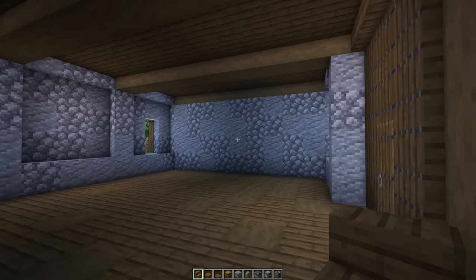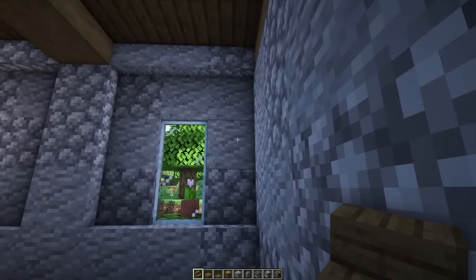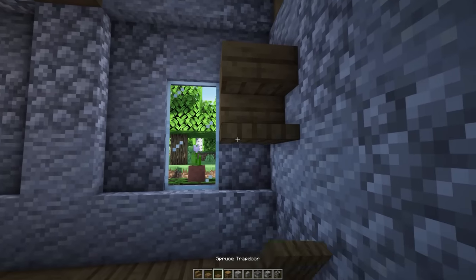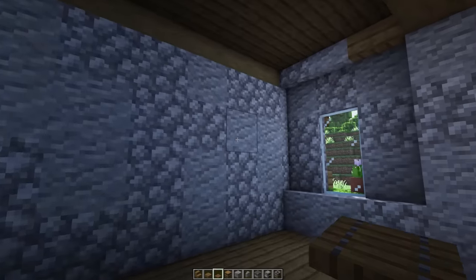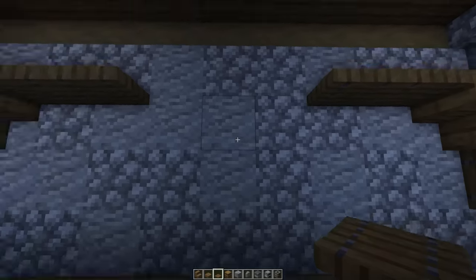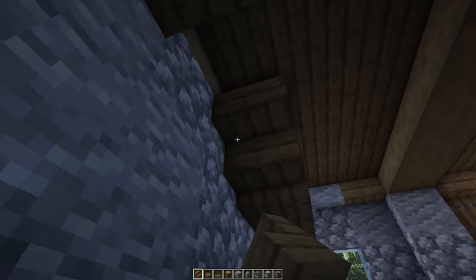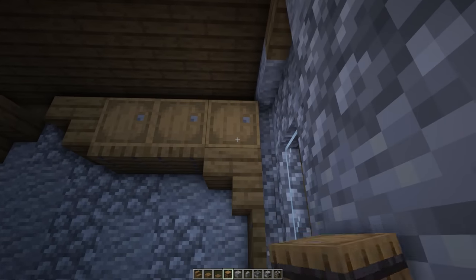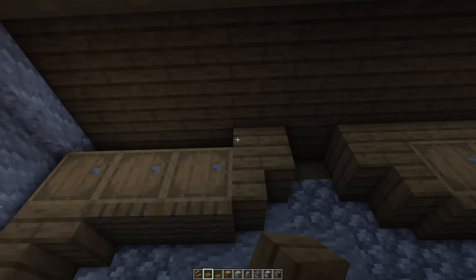To start off the furnishings, head over to the right side wall and begin by placing a shelf. Come over to this block here and place in an upside down spruce stair block, below that a spruce trapdoor, and in front of it two more spruce trapdoors. Repeat this on the other side. Now in front of the trapdoors place another upside down stair block on both sides, and then in these three gaps place in some barrels - do the same on the other side. In this gap up here fill it in with spruce slabs.